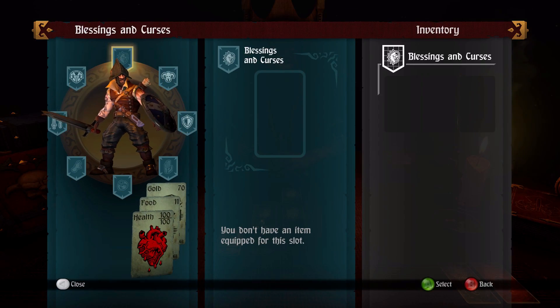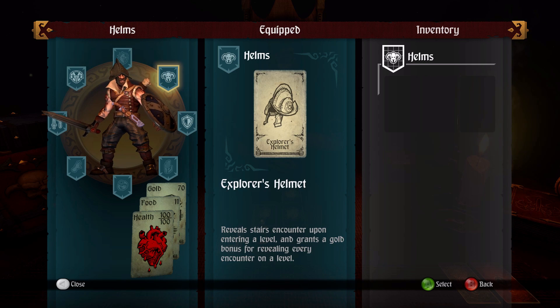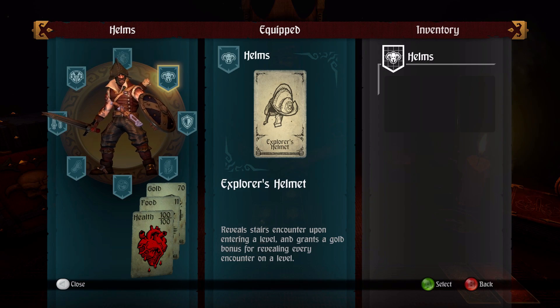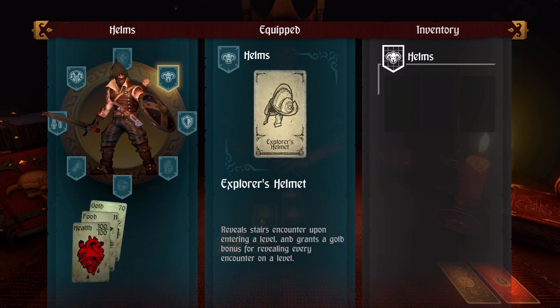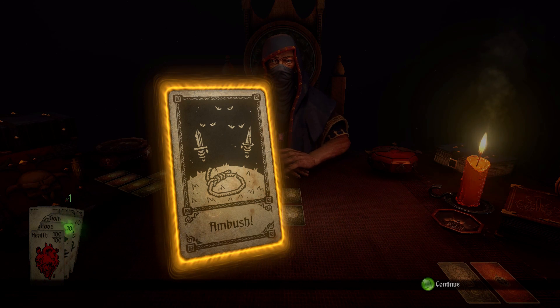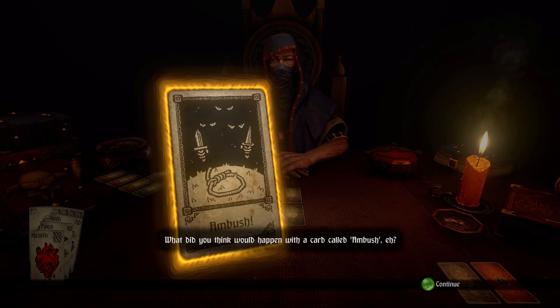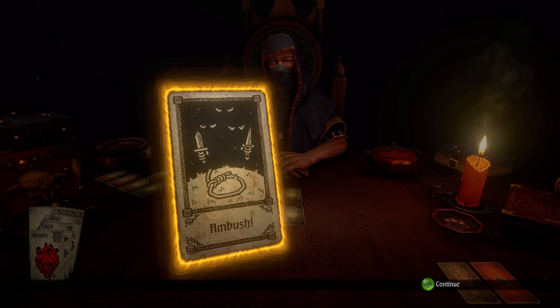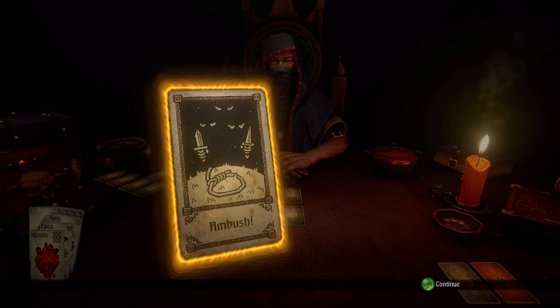Let's go to the inventory and take a look — cool, you can see the helmet on my character now. It doesn't offer combat bonuses but the exploration bonus is good enough. Going back, it says it reveals stair encounters upon entering — so I'd have to re-enter the level for that to apply.